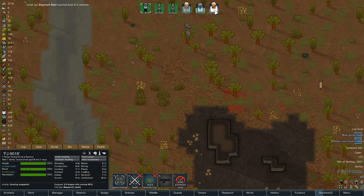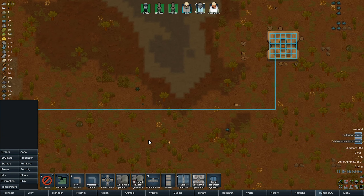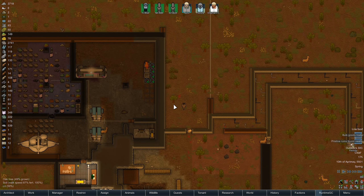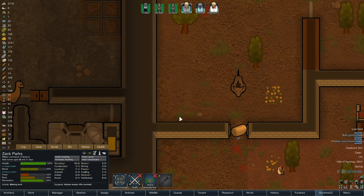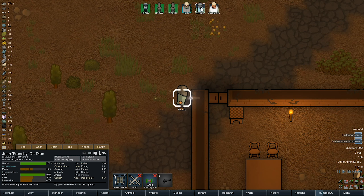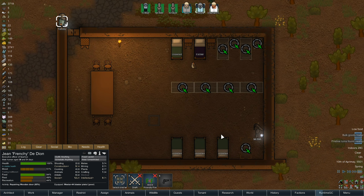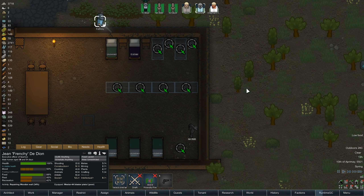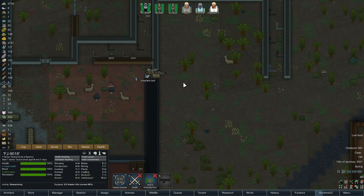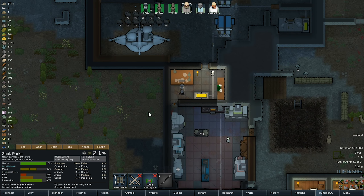Hopefully the power is up now. Let's have a little look — looking to me like it's up. About time that door was shut as well — shut that door. Okay, Frenchy is repairing — there's a lot to repair and a lot to replace in here as well. We've got a bulk goods trader again. FJ, you're back on research — good.